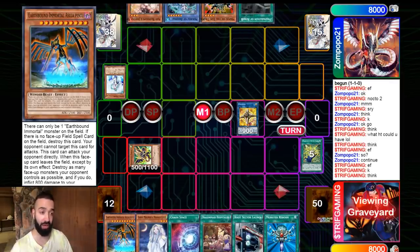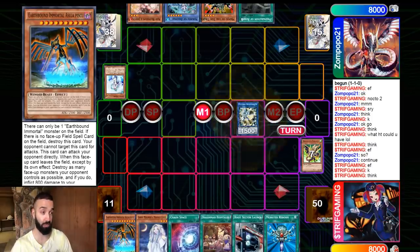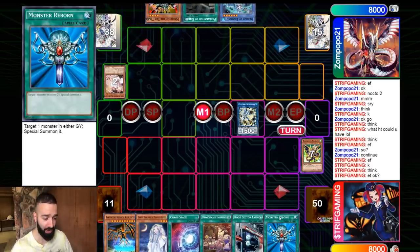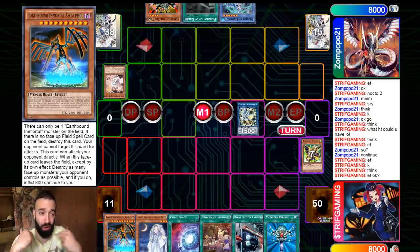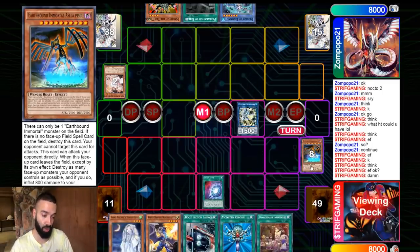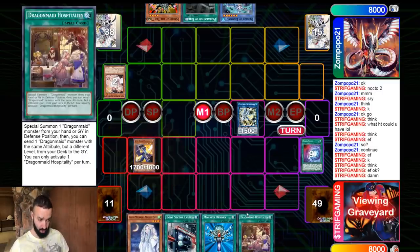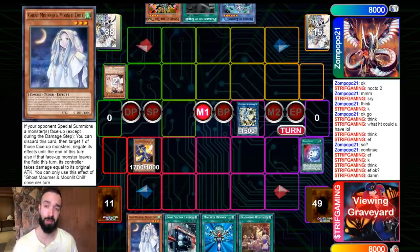I still have the FTK. Look at all the extenders on field. I go to Needle Fiber — Ash Blossom! Is all hope lost? Hell no! It literally doesn't matter — one hand trap is just a minus one card. Look at all these extenders. What's our next play? We go Chaos Zone, send Earthbound Immortal because we have Monster Reborn to bring it back. Otherwise you could send a Light or Dark card instead.